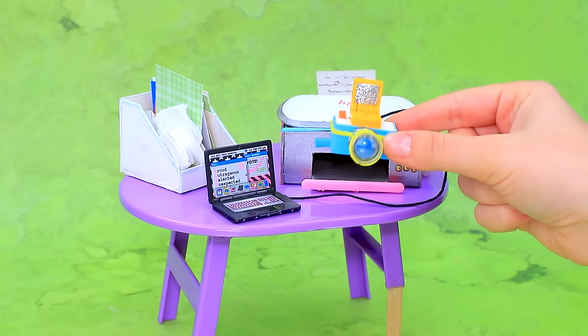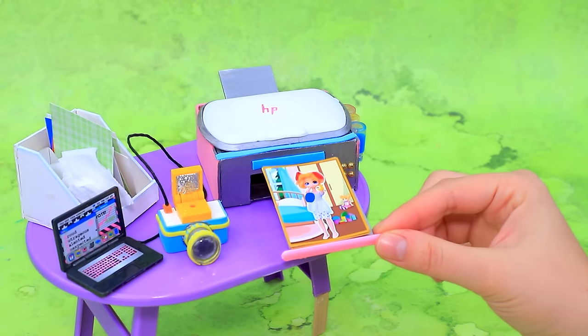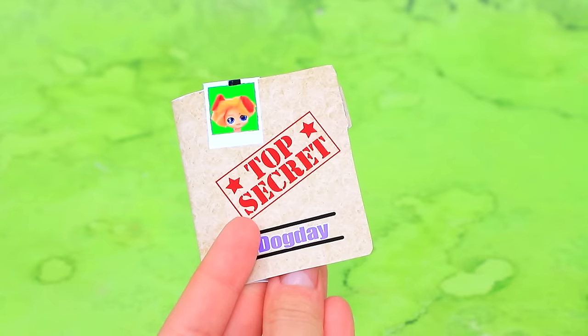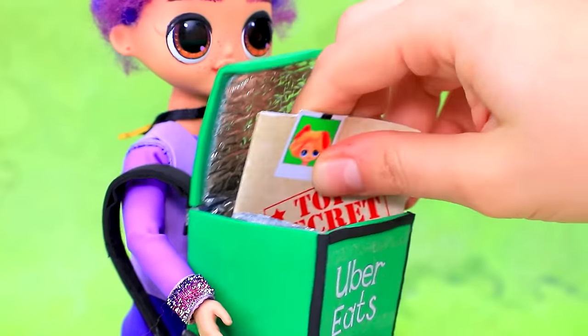No problem. Let's connect the equipment. Start printing. Photos of Dog Day are ready. Cut out a folder. Secret files. Pack everything into a backpack. Thank you. Bye.